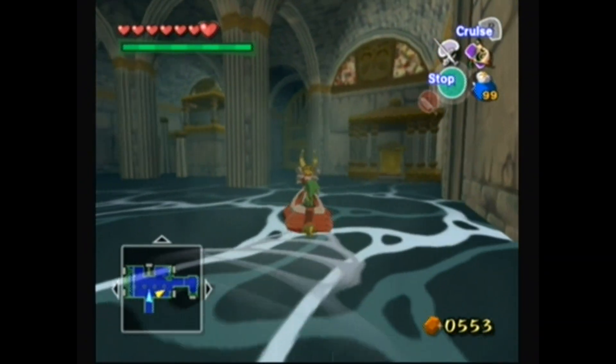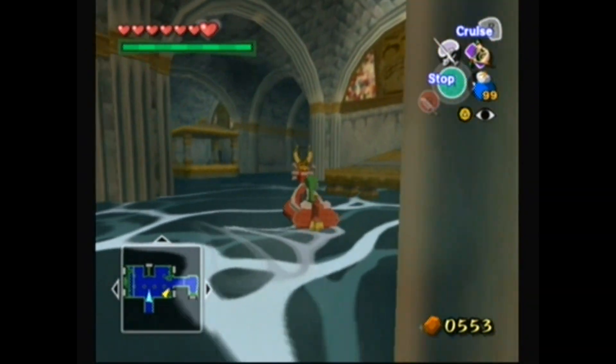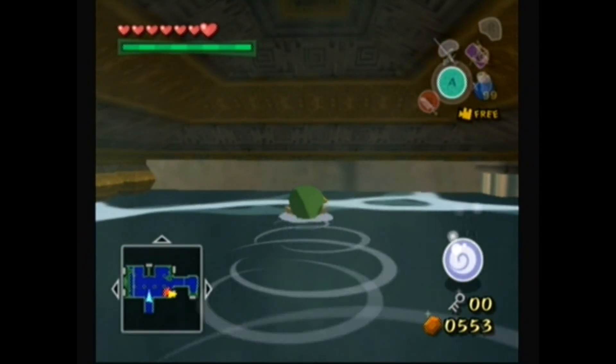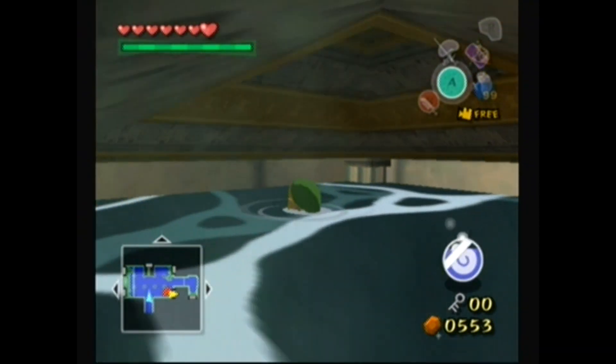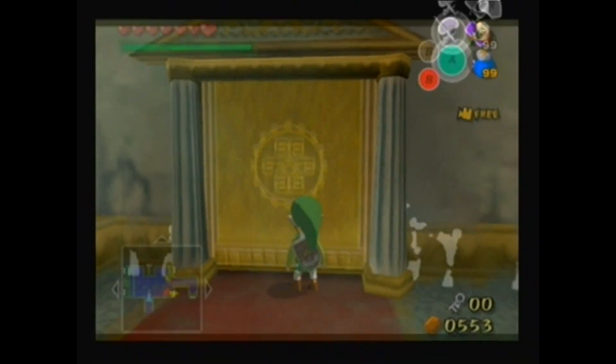This one is pretty darn interesting. This is the one dungeon in the game where water actually has to part in the dungeon a bit, meaning we actually get to use the King of Red Lions for a little bit in this dungeon, which is pretty cool. There will also be some other new mechanics introduced here that will become very prevalent.